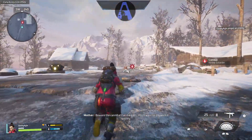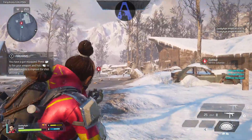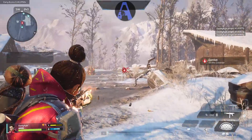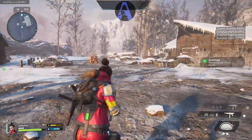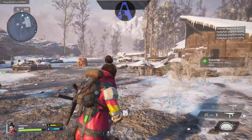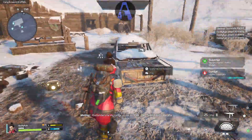Beware the cannibal I've marked — you'll want to dispatch it quickly. Now let's turn to your injuries, child. There's a moat kit nearby. Outlanders rarely range about on their own. Search and clear the lodge.